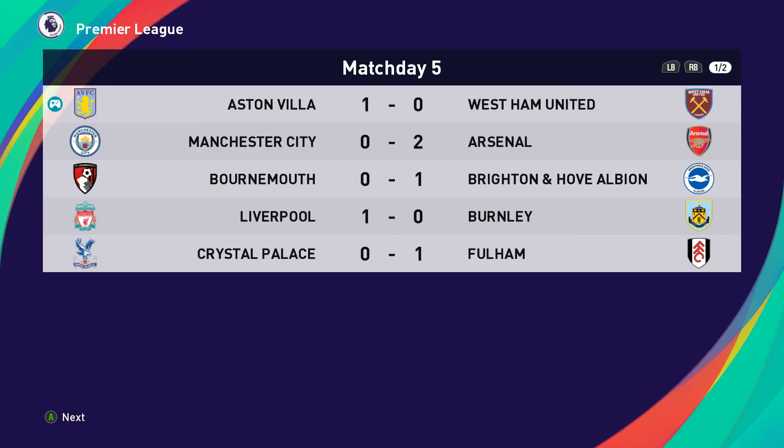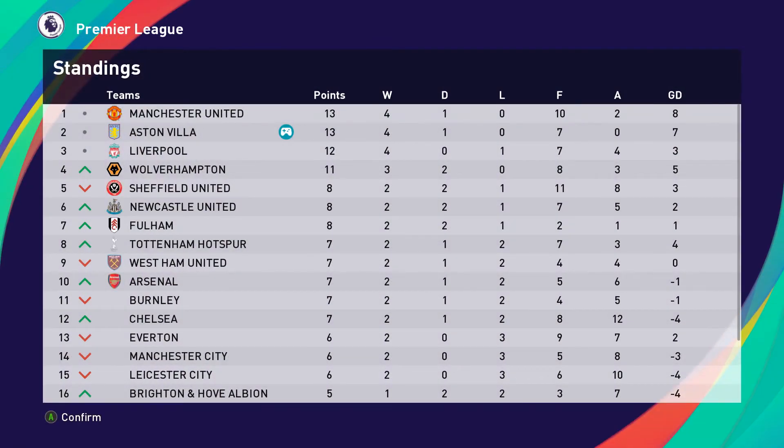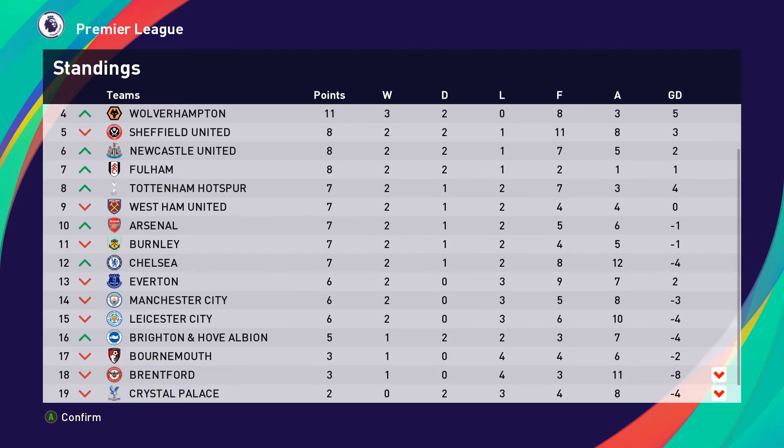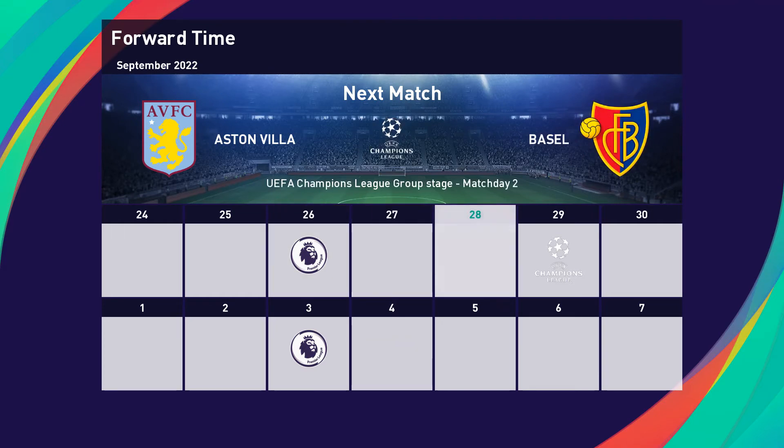Scores on the doors: we beat West Ham 1-0 at home. Arsenal beat Manchester City 2-0, Brighton beat Bournemouth 1-0, Liverpool beat Burnley 1-0 at Anfield, Fulham beat Crystal Palace 1-0, Wolves beat Brentford 3-1, Tottenham beat Sheffield United 4-1, Manchester United beat Derby 1-0, Newcastle beat Everton 3-0, Chelsea beat Leicester 3-1. Away teams doing very well again. Manchester United still top, and we still have an impeccable defensive record — not conceding a single goal in the league. Brentford, Crystal Palace and Derby at the bottom. We now move on to FC Basel in the Champions League.